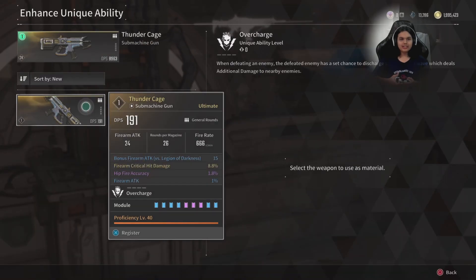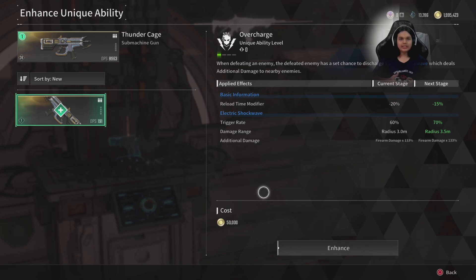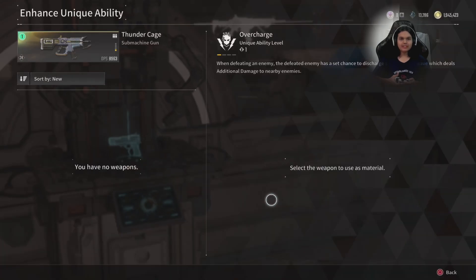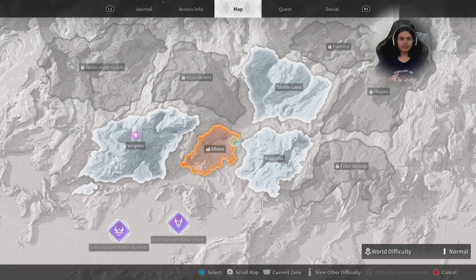You'll select your Thunder Cage or any other unique weapon and then select the other unique weapon that you're infusing onto. The enhanced link will give it a better damage range and also a better chance of actually happening. For example, this one creates a giant lightning explosion around it, and the higher level it is, the larger that explosion is.